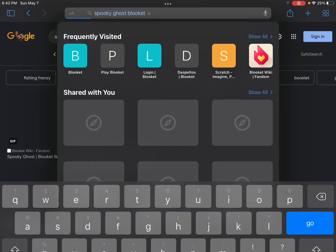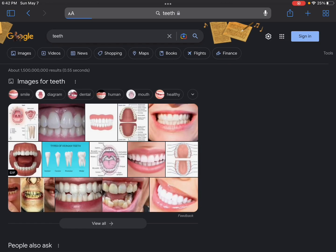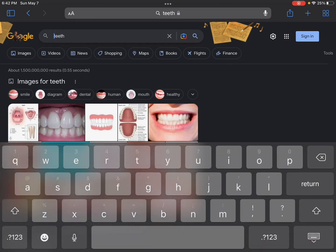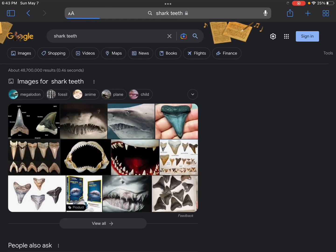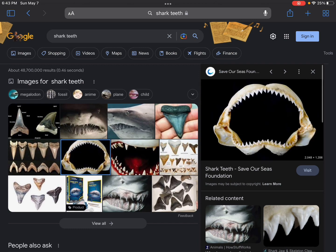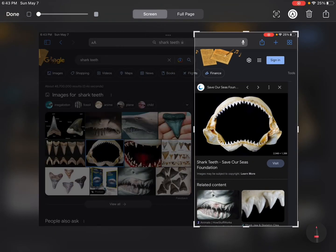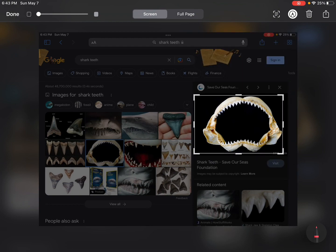First up, I want to get like a picture of teeth. Nope, wait — shark teeth! Oh yeah, okay, I think that's good. Just wait a minute, let's do that. Boom — big brain moves, big brain moves right there.